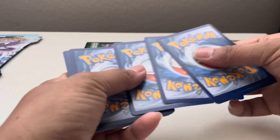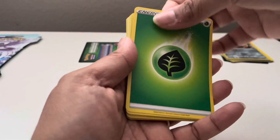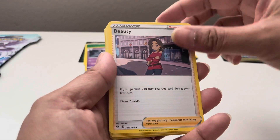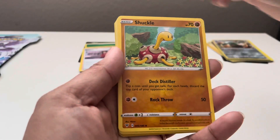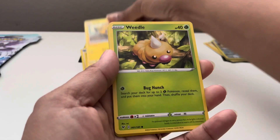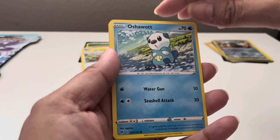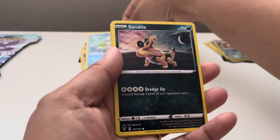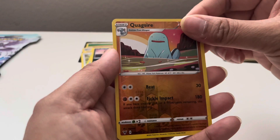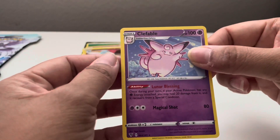And the third one is the Vivid Voltage. Two, three, and four. Got the energy. Dustclops, got a trainer Beauty. Shuckle, Joltik, Weedle, Togepi, Eelektross, Sunflora. And another reverse holo — Quagsire! Third one!